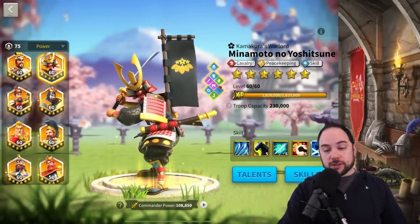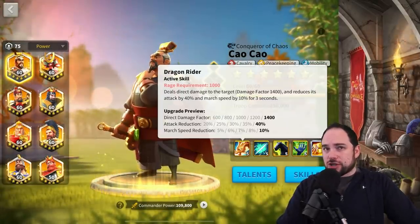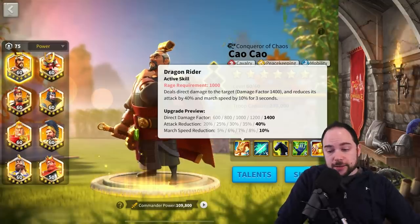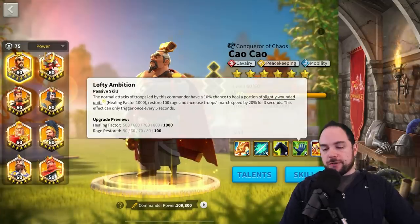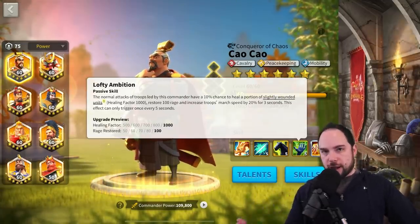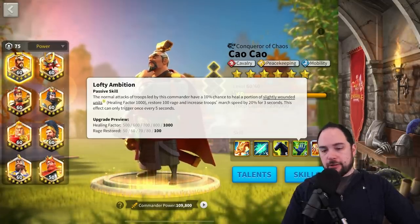I also want to call attention to the fact that Double C is a really nice debuff: 40% attack reduction is a large amount, and it's for three seconds. There's also a march speed reduction, a little bit of healing which gives nice sustain, and a little bit of rage generation which creates a nice rage engine.